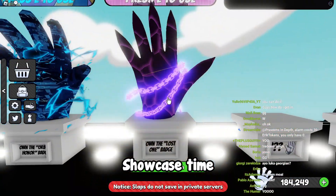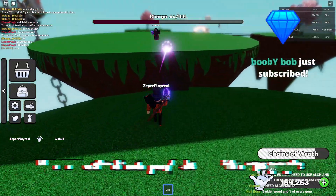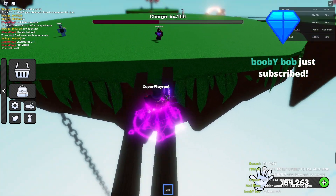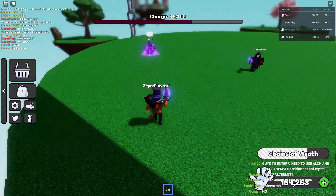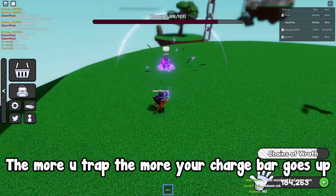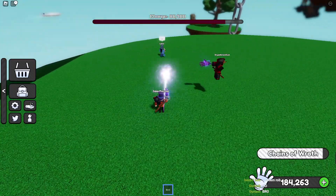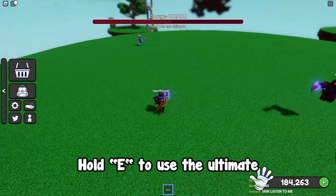Showcase time. With E, you shoot a purple beam which traps people. The more you trap, the more your crash bar goes up. Hold E to use the ultimate.